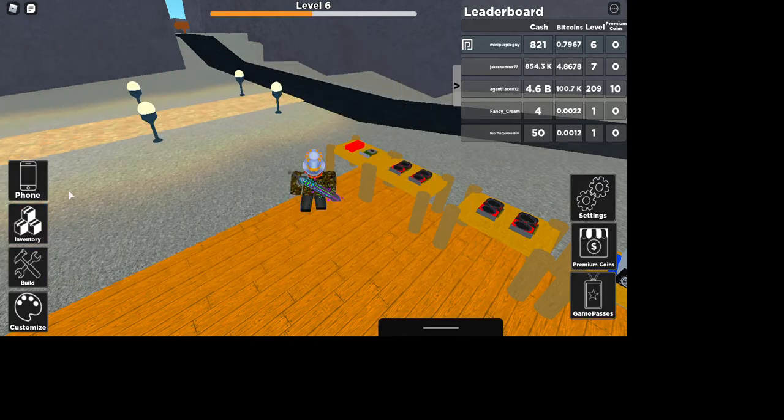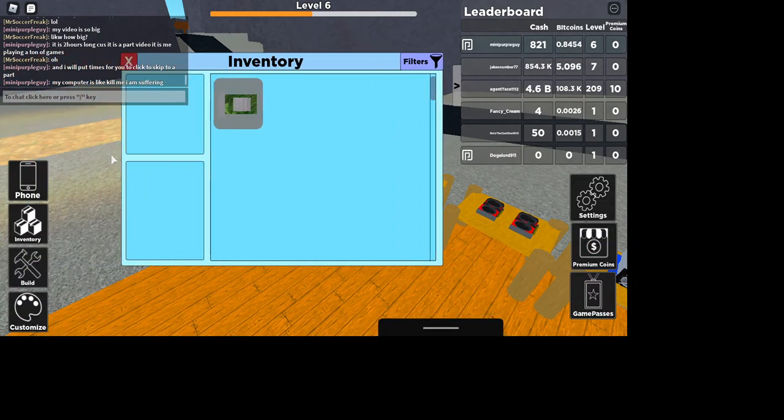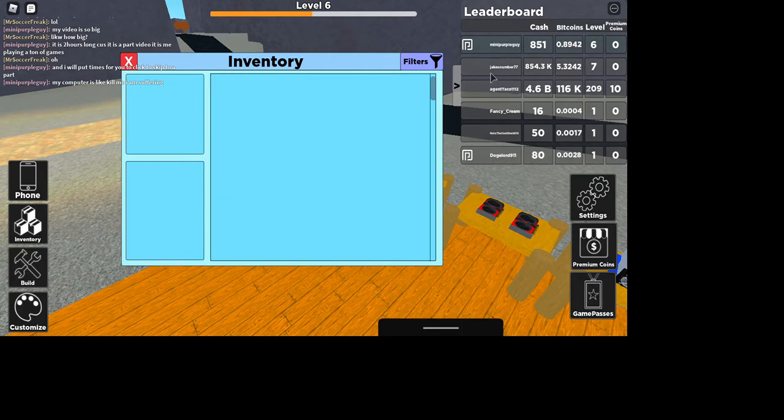So, first of all, remove the card. Oops, don't go there. Go to inventory, and then you should see this. Click sell. Boom, you sell your card. That's literally all you have to do in this game.